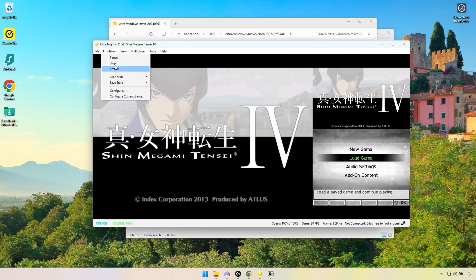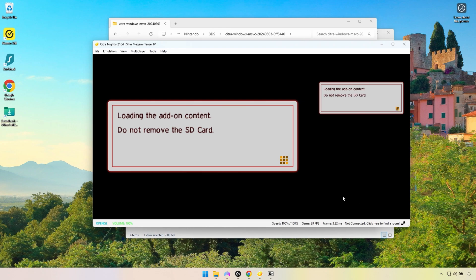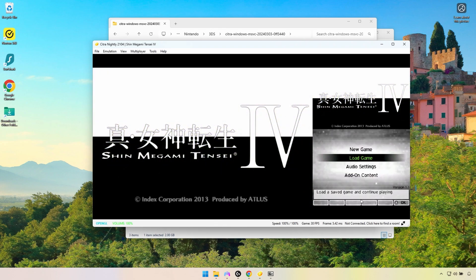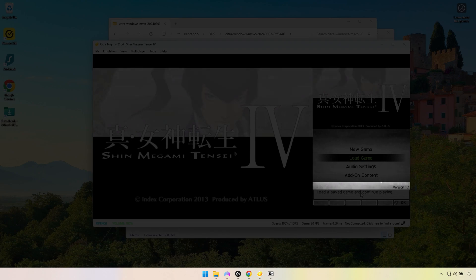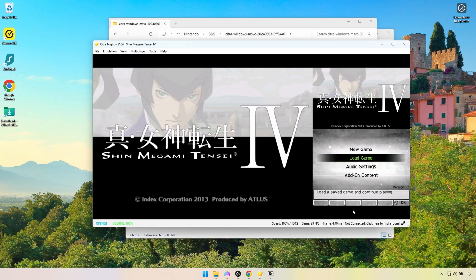Next, go to Emulation > Stop. Double click the game to start it again and you should see a system message about loading add-on content. The bottom DS screen should also show the current version of the game on the title screen — mine is listed as version 1.1. Note that only one file per update or DLC can be installed at a time, so if you try to install multiple DLC CIA files, only the last one would take effect. You would need a CIA file with all DLC on it to have access to all the DLC at once.